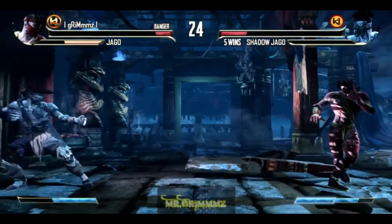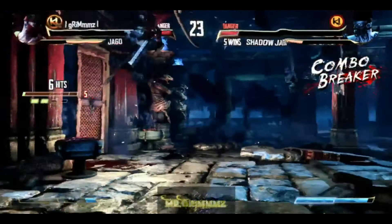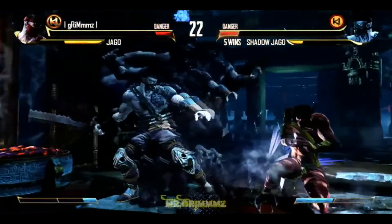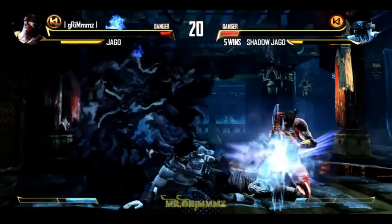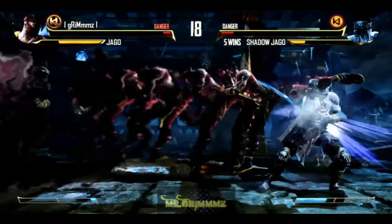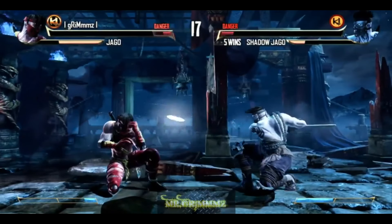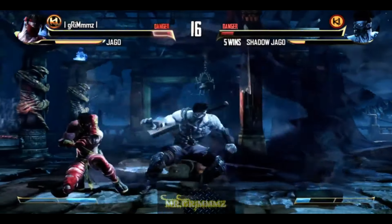The third game I went through, I had a Supreme Victory on every single character, and basically Ultra'd the Rival after that, and went all the way to Fulgore. With those first three games, I was able to unlock the first, second, and third ending.